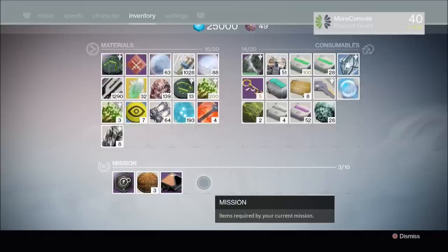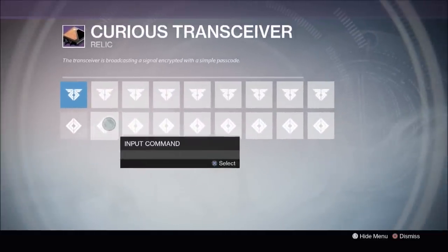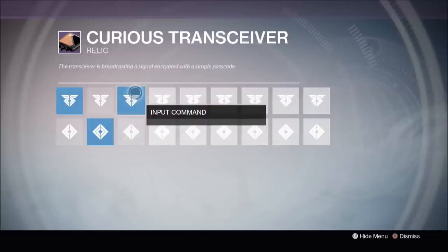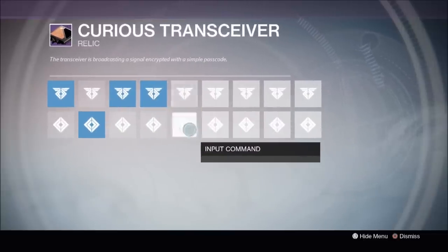Now once you have the curious transceiver, you'll need to examine it in your inventory. And this is where the Knights spawn sequence from the previous mission comes into play. Simply follow all the input commands you see here to start the next step in the quest. I've sped this up for your convenience.